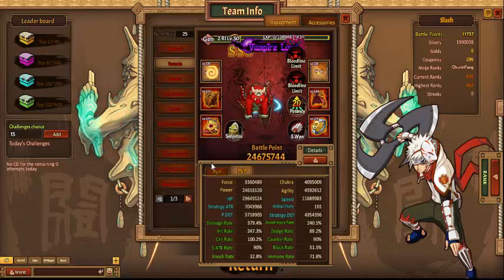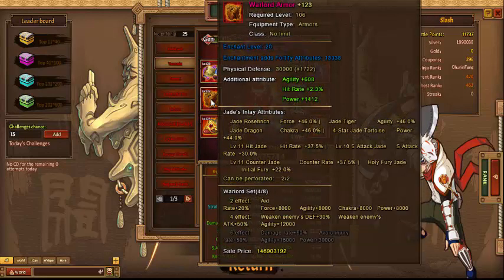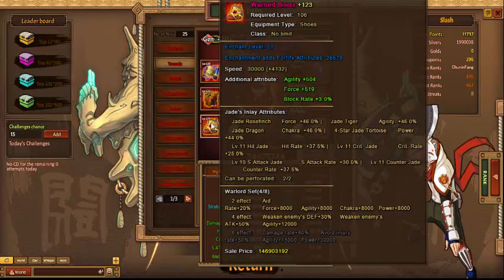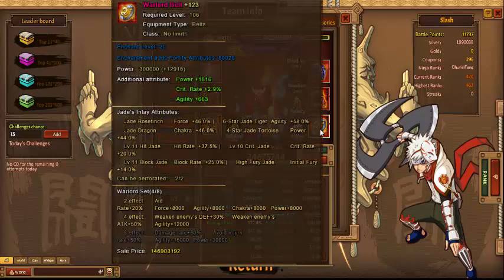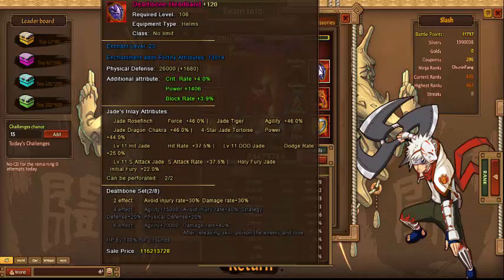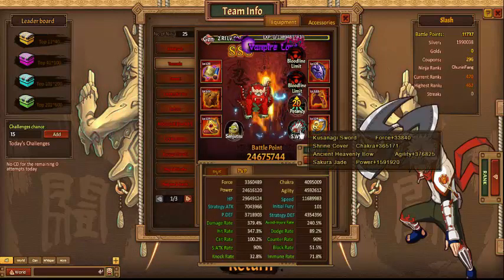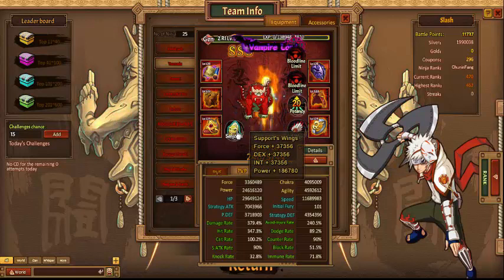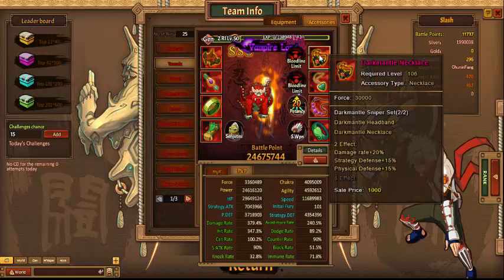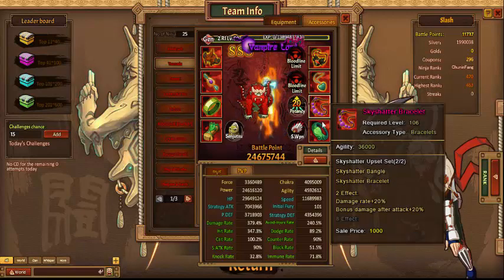Next we have Tsunade, walking a 2-set Deadbone and a 4-set Warlord. Got the bloodline, he has weapons, Senjutsu, and the accessories: Dark Mantle, Deadbone, Sky Shatter, Sky Shatter, and Hollow.